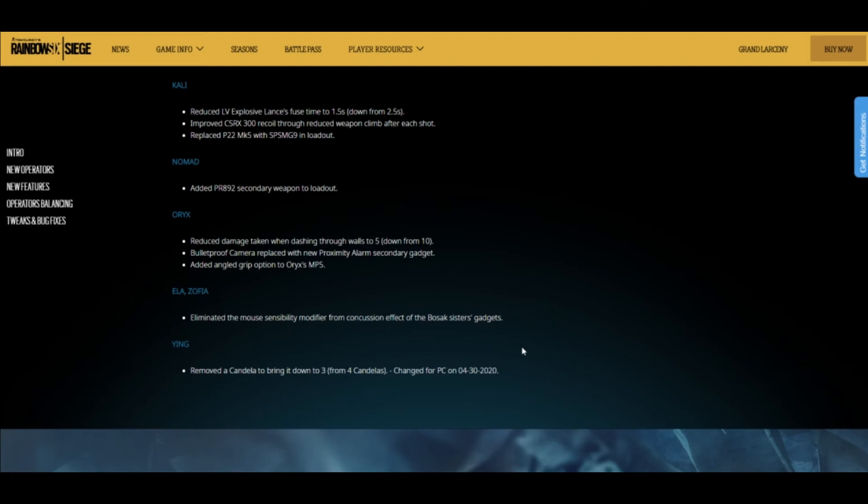Bulletproof cameras are replaced with the proximity alarm secondary gadget for Oryx, so now he'll have two different forms of Intel. They also added the angle grip option to Oryx's MP5, so now he can bash through a wall and aim fast instead of bashing through the wall and still not having great ADS speed. He'll still die from across the map, but he'll have a better chance.